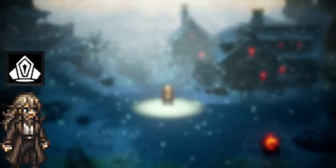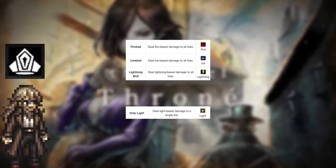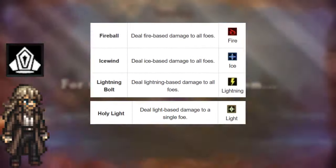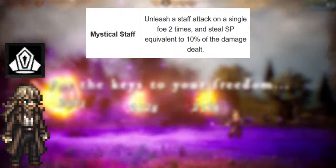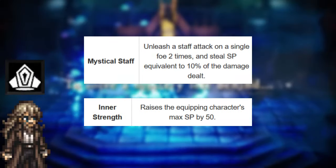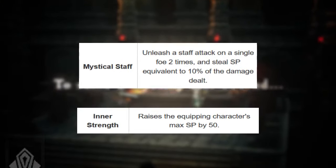Osvald's best secondary job is the Cleric. Having Cleric as a secondary job allows Osvald to cover fire, ice, lightning, and light, making him versatile when it comes to elemental attacks. Mystical Staff and Inner Strength are good skills for Osvald because both give him SP, allowing him to use more of his elemental skills during combat.